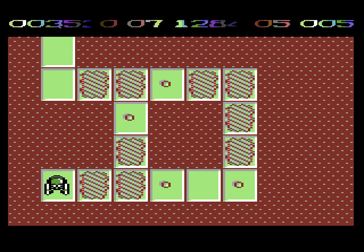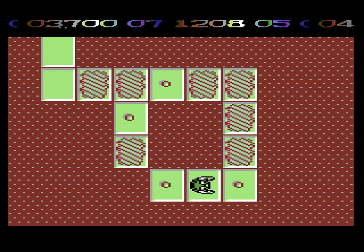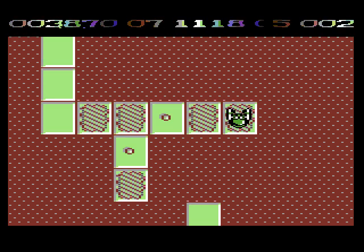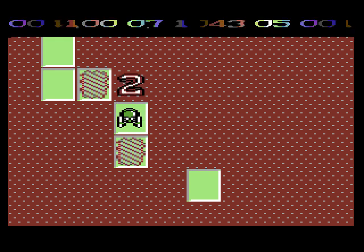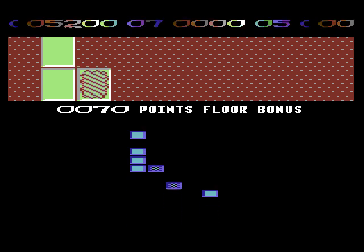If you stay static on a square for too long, a little fan appears and knocks you off it. There are about 120 levels, something like that. And you get a password at every few levels, so you can remember your progress to a certain extent.